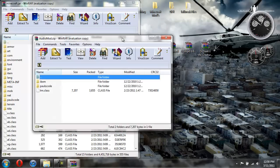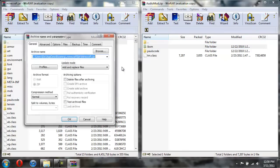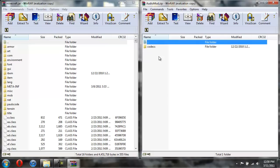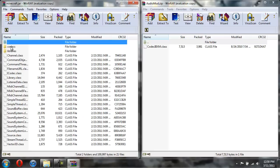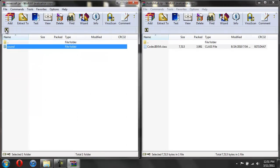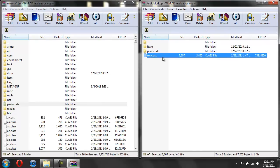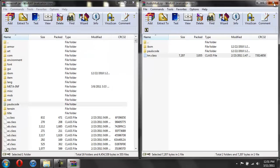Now we're going to do audio mod. Drag it over here, take the folder called IBXM and drag it over, hit okay. Now open up Paul's code, open up sound, then open up codecs. Then come over and find Paul's code again, open up sound, then open up codecs, and drag the codec class over here - hit okay. Then hit the up button to go back, and then take the TM class and drag it in here, hit okay. Now we're done with the audio mod.